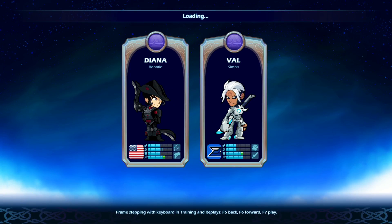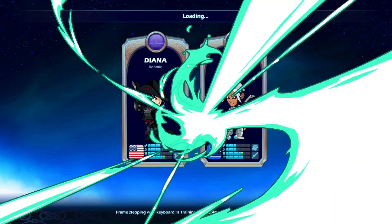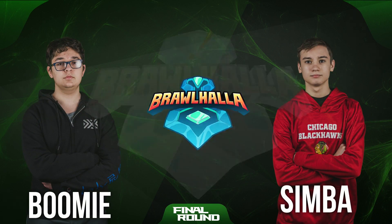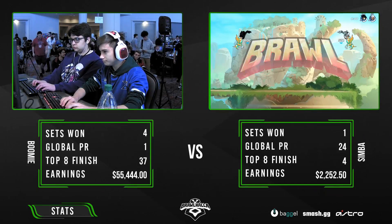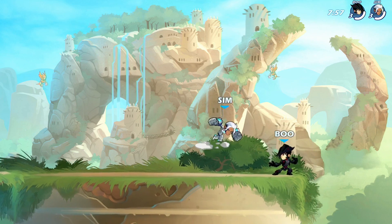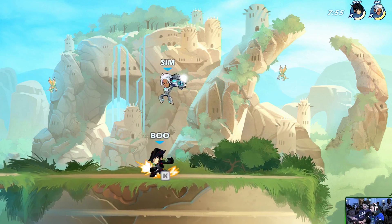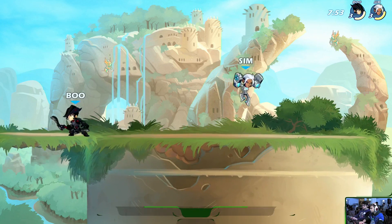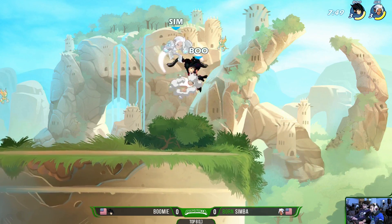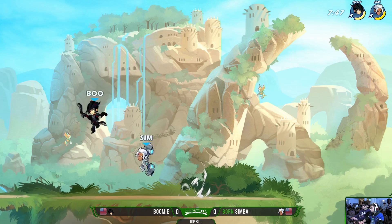A lot of players are understanding what they need to do to fight against Boomy's Diana. We see the Diana opening up here as we go into game number one. We're here on Mammoth Fortress — Boomy playing that Diana, that is what he's been known for in tournament matches. But Simba with that Val: it's gauntlets, it's swords, it's fast-running signatures.